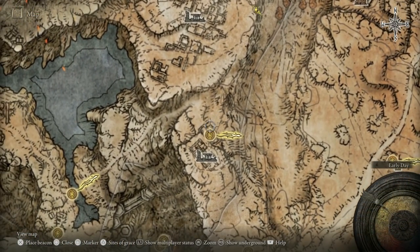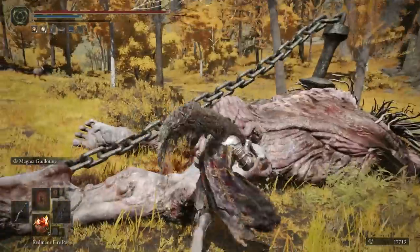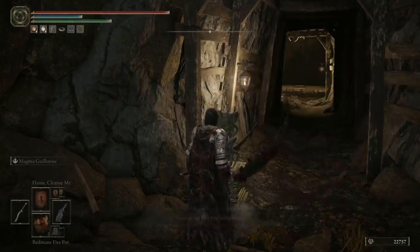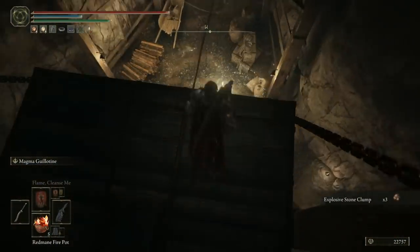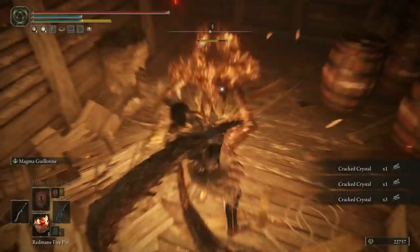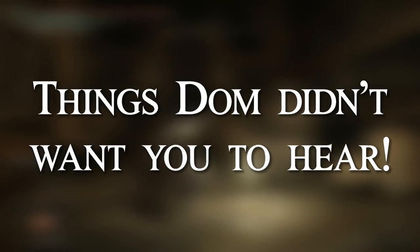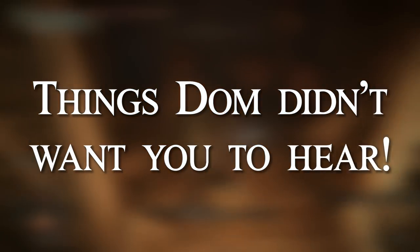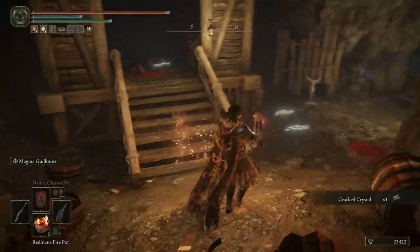Now we'll teleport back to the Erdtree-gazing Hill Site of Grace and run through this ravine to the north, killing or ignoring all the trolls as you go past, and eventually right at the end, blocked by another stone sword statue, is the old Altus Tunnel. Head down, light the site of Grace, and continue on forwards. This is another very smithing material-rich dungeon, so make sure you're grabbing all the loot as you go.